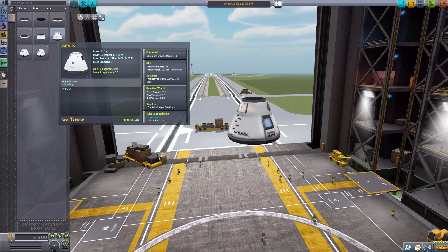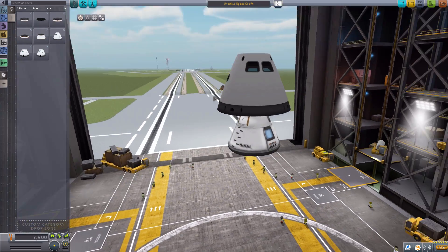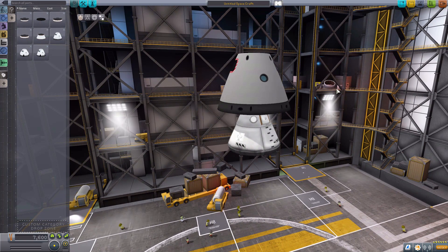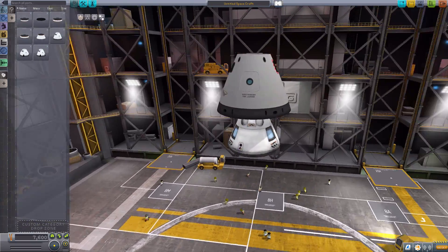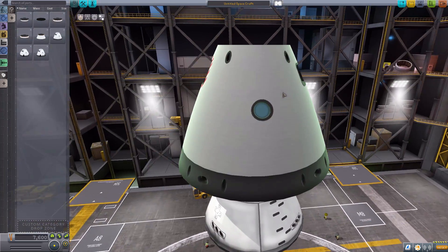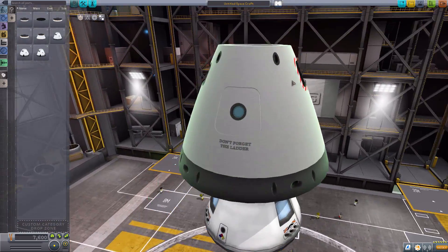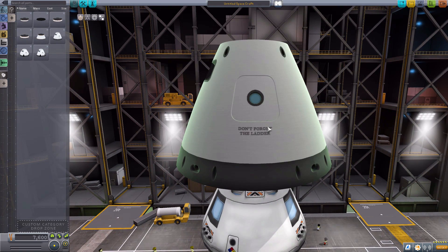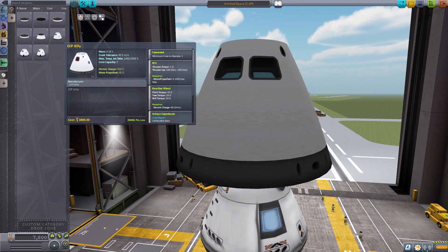So the first one here is the CCP Ghillie, and if we pop that on top of the Mark 1-2, you can see it's certainly not a stock-alike mod — which, as you may know if you've watched this channel for a while, I do prefer stock-alike. But nonetheless it's quite well modeled and quite well made, so I do quite enjoy it. We've got a lot of good detailing to this particular model with good windows, and I think my favorite part is the 'don't forget the ladder' note here on the hatch. Always good to remind yourself of that. You may notice we do have some RCS ports around the whole thing, and it does have RCS.